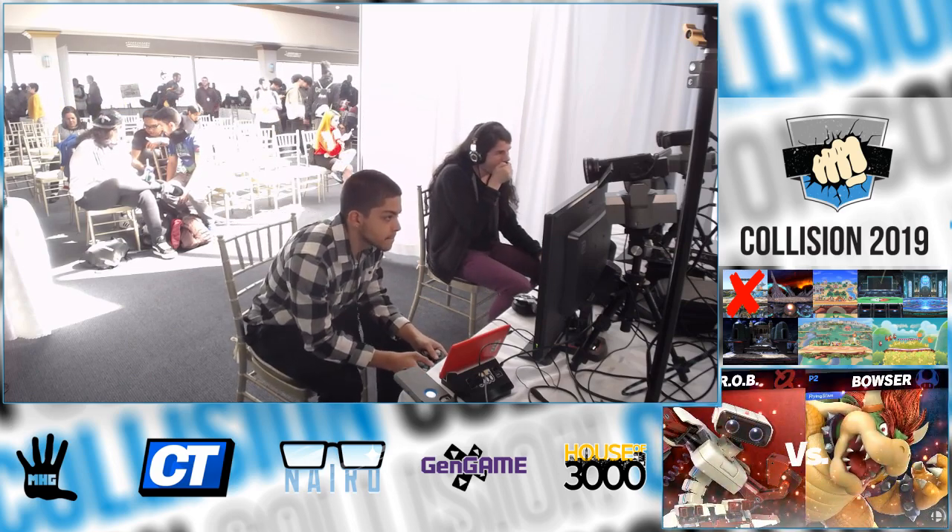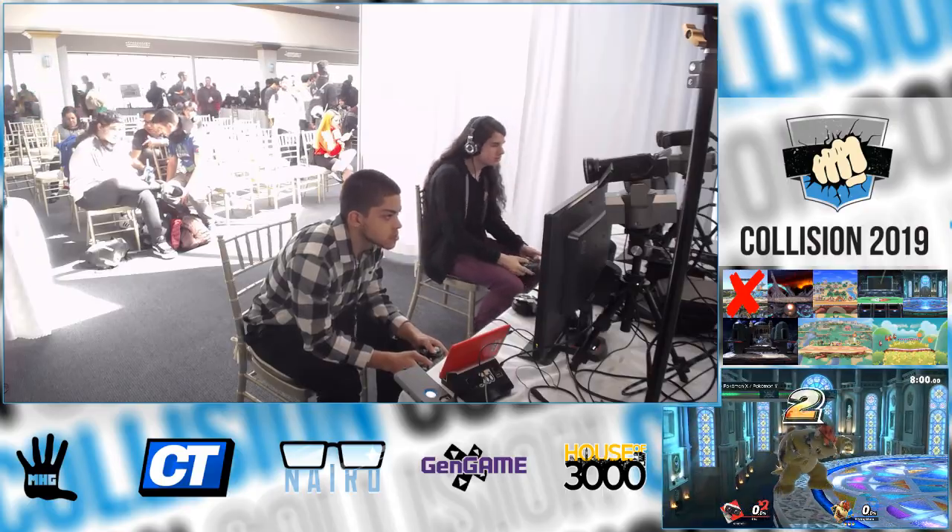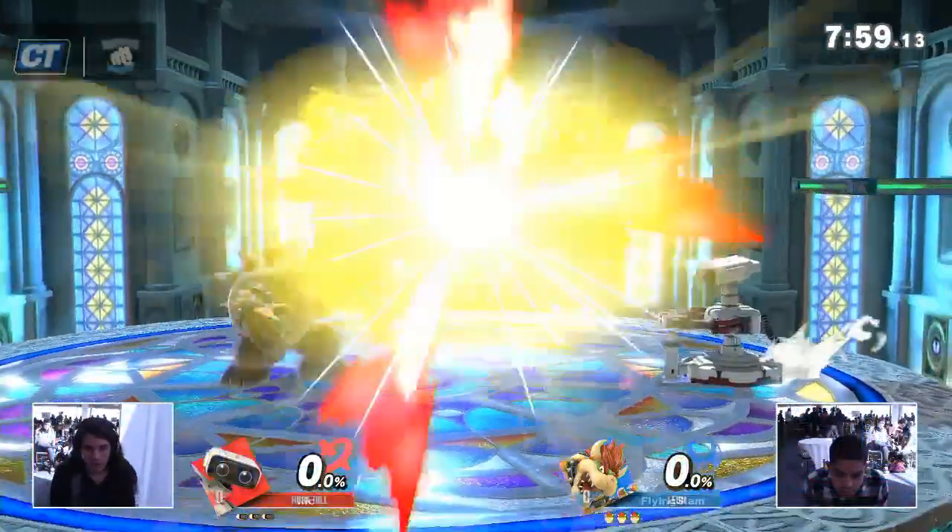Zero to death — here are all the different ways you can use your z-drop nair to re-catch the gyro and then end up with a kill conversion.